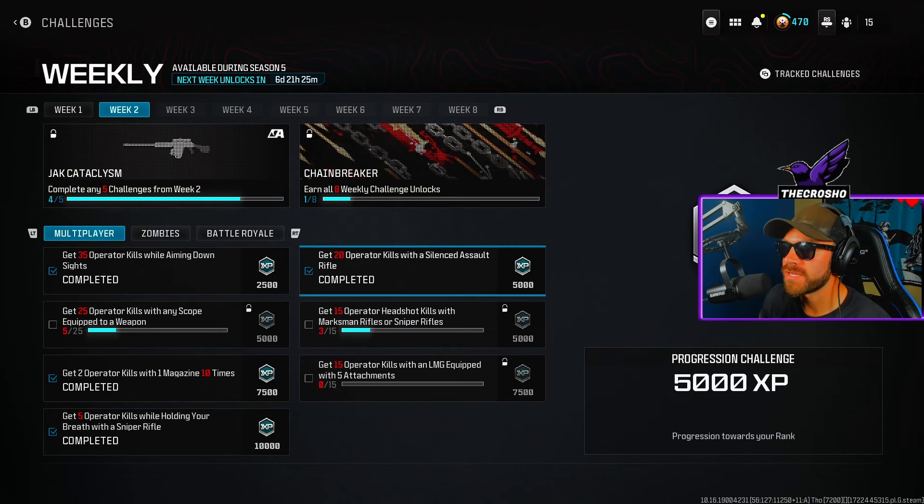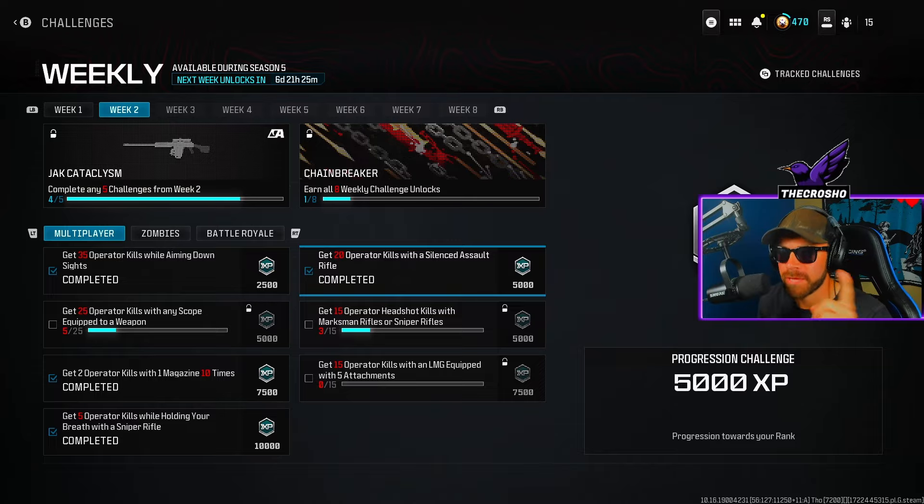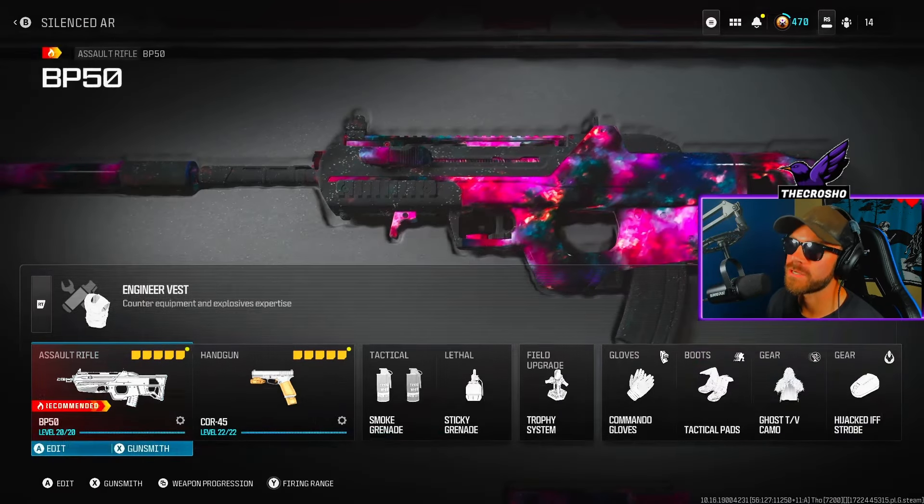What's going on YouTube, welcome back to another video. Today talking about how to get the 20 upper kills with a silenced assault rifle in Modern Warfare 3 — super super easy, let's go.